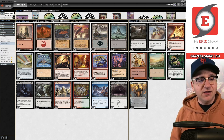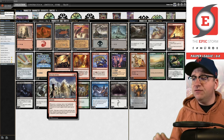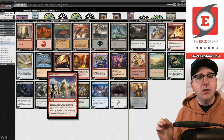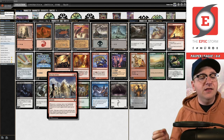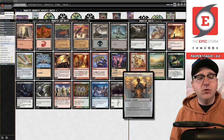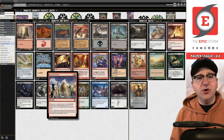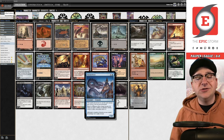The idea behind this deck is that we're looking to combine First Day of Class — a two-mana instant at common — which says whenever a creature enters the battlefield under your control, put a +1/+1 counter on that creature and it gains haste until end of turn, and then Learn. Learn lets you get a lesson card from your sideboard such as Introduction to Prophecy or Pest Summoning, or you can rummage — discard a card and draw a card. The idea is we're accelerating into Tolarian Terror or Gurmag Angler, the fish of the deck.